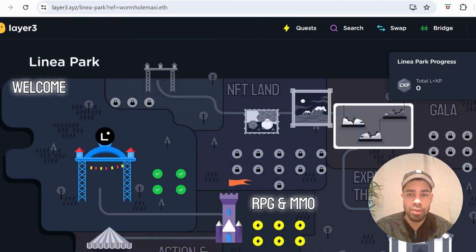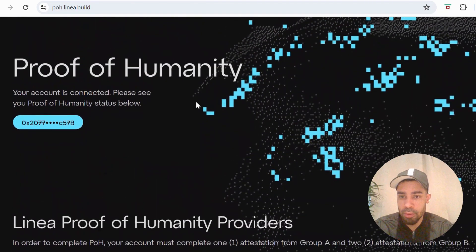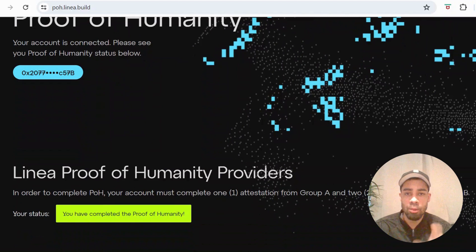You have to do a PoH — Proof of Human — to be able to enter Linea Park and do these tasks. I know a lot of people don't like doing this, but I personally do because it gets rid of all the bots, and that means more money for us. With anything in life, the more effort and work you put in, the bigger the rewards. I'm going to show you the easiest ones to do so you can get your Proof of Human and start getting these LXP tokens, which will basically be a guaranteed airdrop.